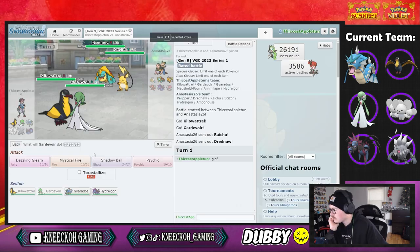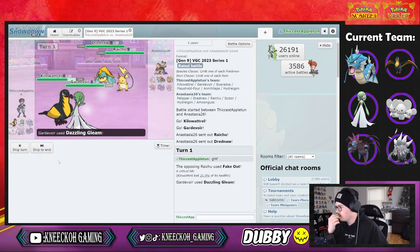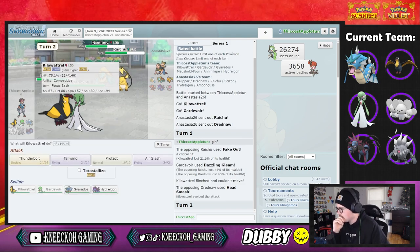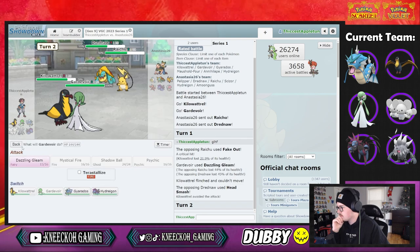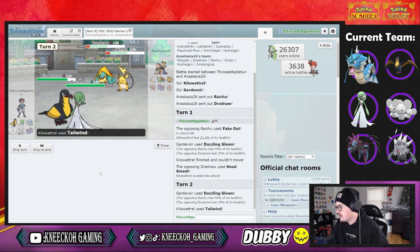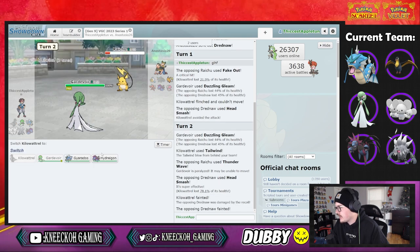Turn one, I think we just go dazzling gleam. We still outspeed and do decent damage. I think we protect — actually they bring in Pelipper, so I'll set tailwind and go dazzling gleam again. They don't bring in Pelipper, which I think is a silly play. They go for thunder wave on Gardevoir — head smash is gonna knock it out, but that's okay.